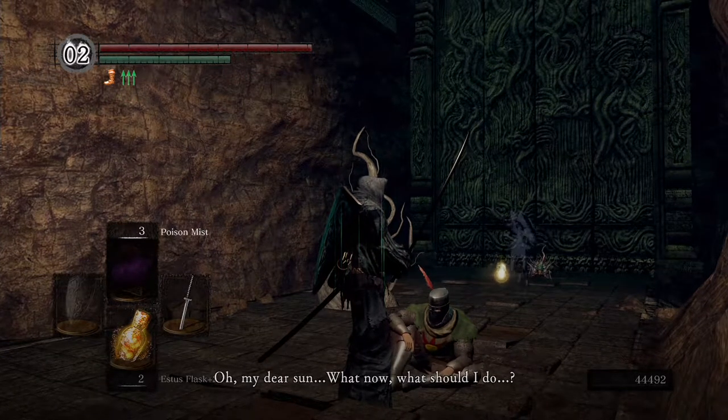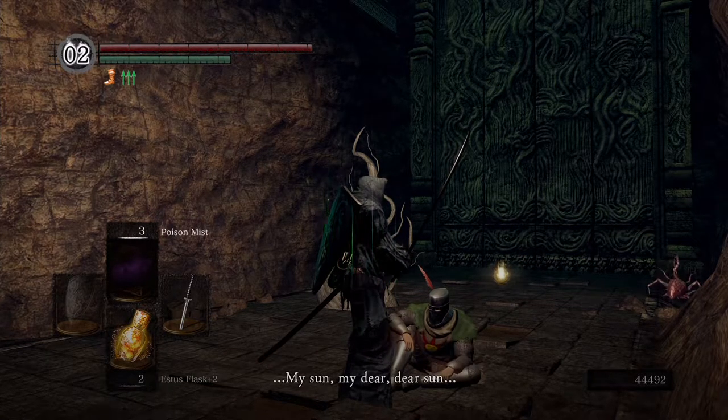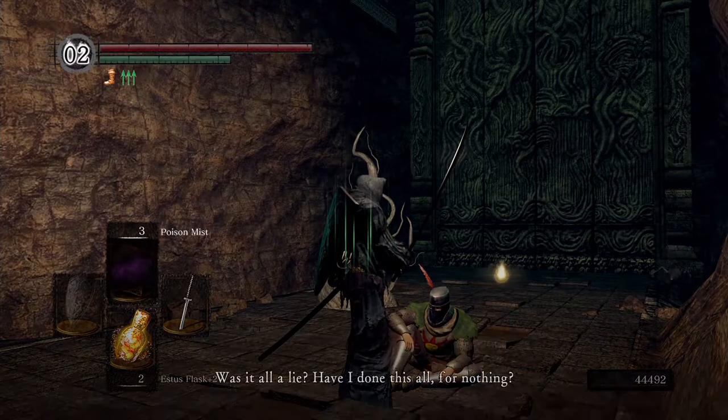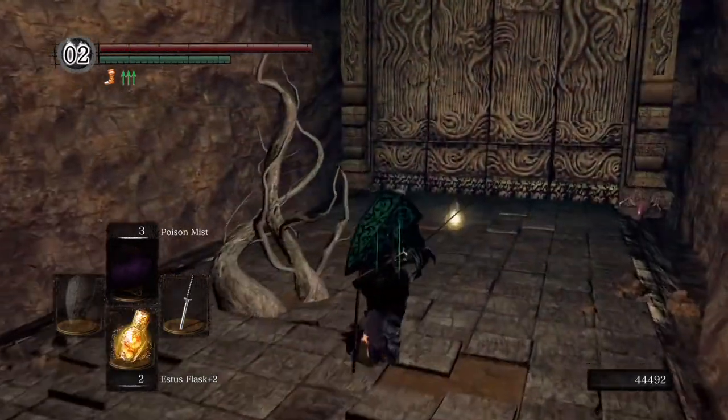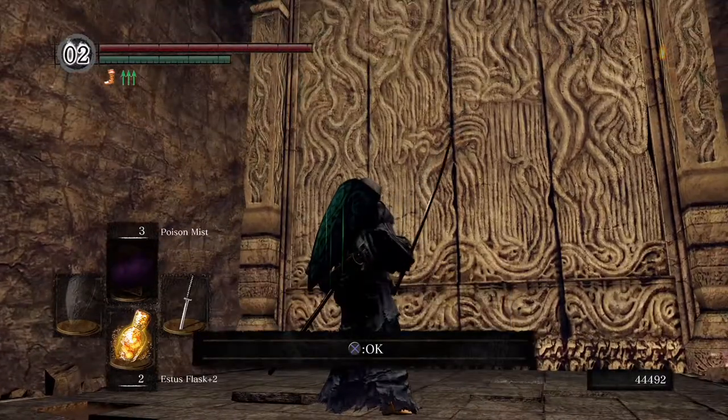Something I want to mention before I wrap this video up: you do not need to ever summon Solaire for a boss fight or co-op. You can do this all as Undead — that's exactly what I did in this playthrough. I never summoned for help in my first playthrough of the remaster and this method worked just fine. You just need to talk to him in all of his locations to progress his story.